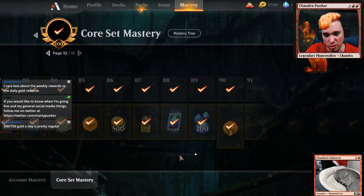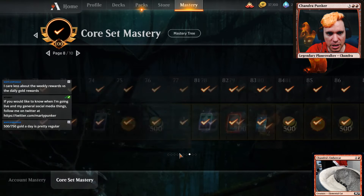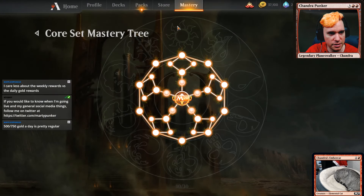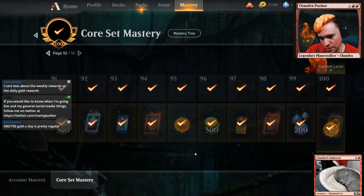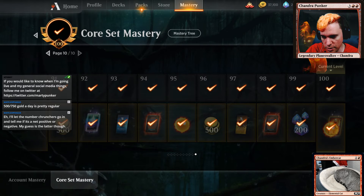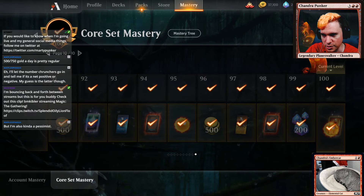I just put a bunch of gems into this because it's hilarious. Each set mastery is available from its release date until the release of the following set. Will you be able to earn rewards from older sets? No. How much does a mastery pass cost? 3,400 gems.